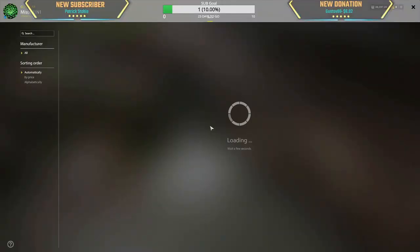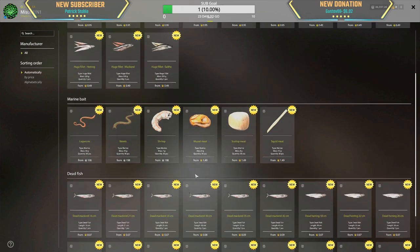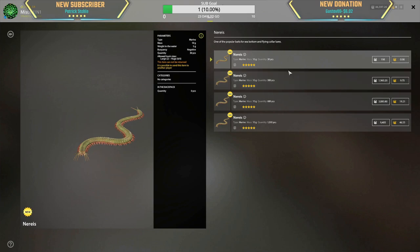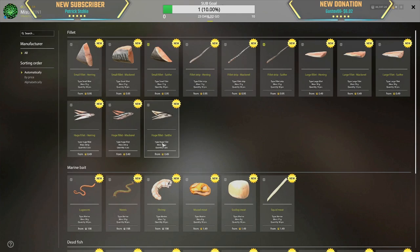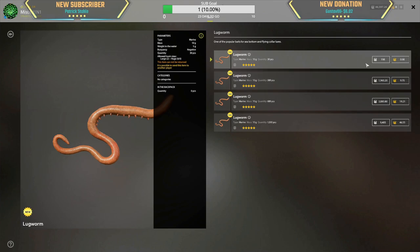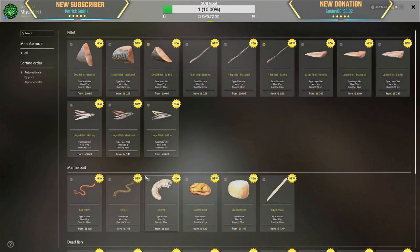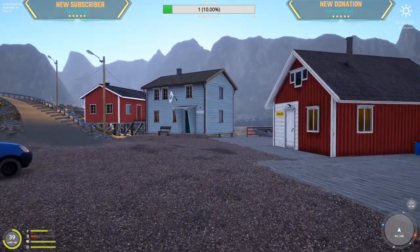Bjornos bait shop — dead mackerel, everything for premium currency of course. We have to use Narius too — 300 pieces for 2,000 silver, hot damn. Lug worm — 30 pieces for 200 silver. We're not even going to make any money off these things. The prices are insane — we're making like a thousand silver per hour, and these baits cost that much? That's just stupid. Like, subscribe, comment.